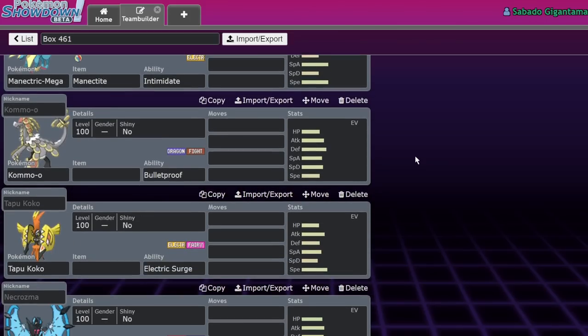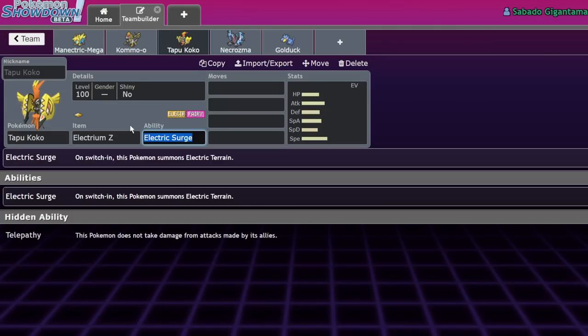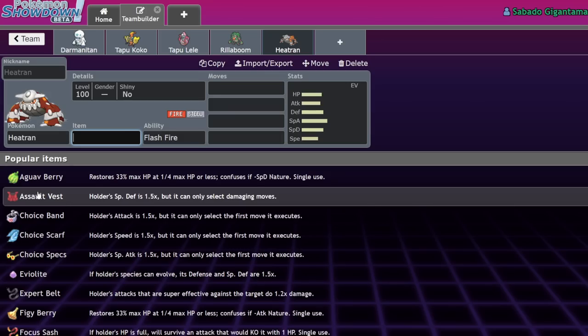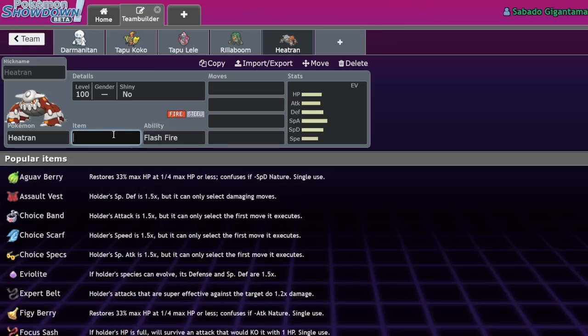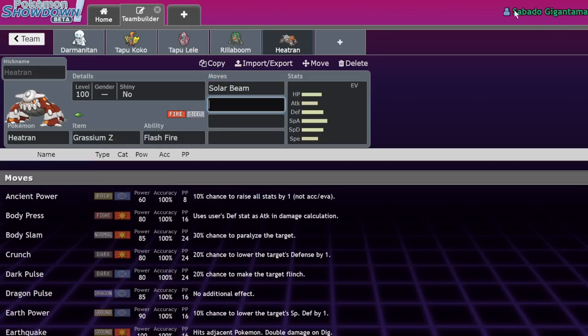In Gen 7 we got Z-moves — a pretty interesting concept that resulted in some annoying situations. You got one super powerful move, and it wasn't as bad as Dynamax where you essentially get three Z-moves in a row plus an HP buff plus stat boosts. The bad thing about Z-moves was you didn't know where it was — a Heatran with Grassium Z could run Solar Beam and suddenly beats Swampert, which it never should. Now it has three opportunities to do that.